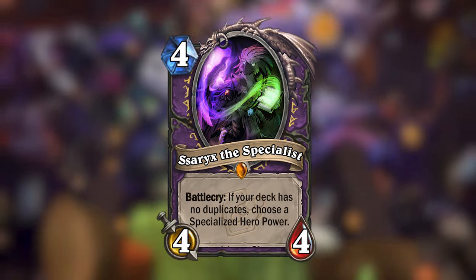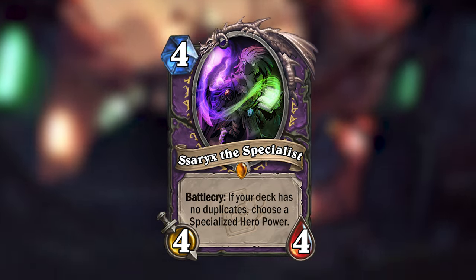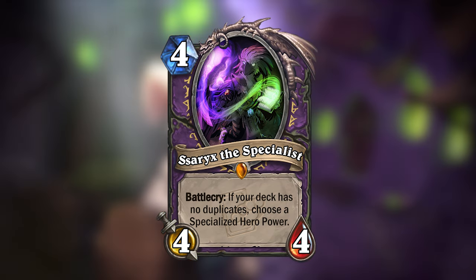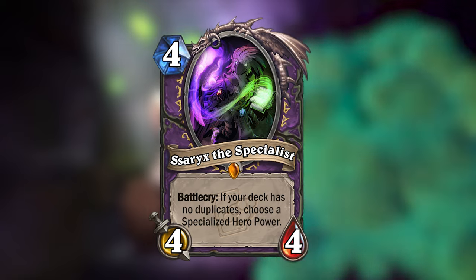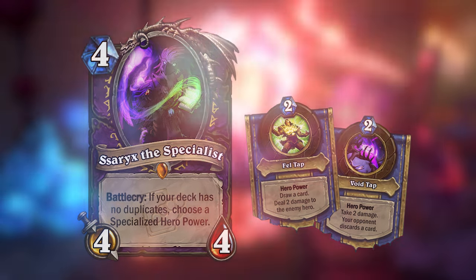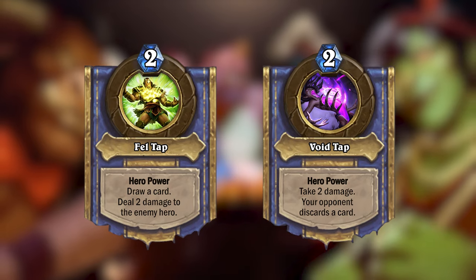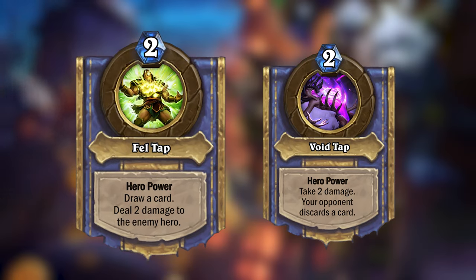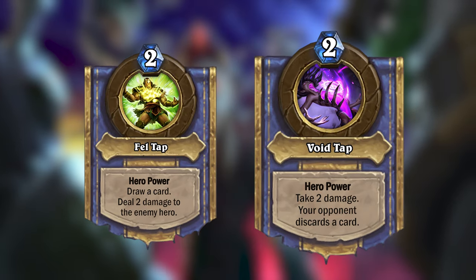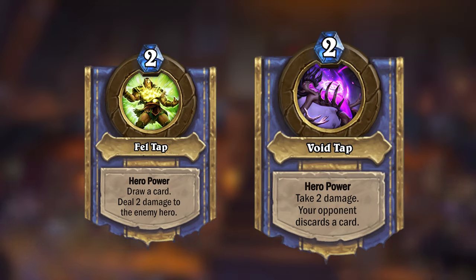Sarex the Specialist is a 4-mana 4/4 legendary minion for Warlock. If your deck has no duplicates, Sarex will let you choose a specialized hero power — two new variants of the Warlock hero power, better than the upgraded hero power. You can choose between Fell Tap and Void Tap, each keeping one element of the original. Fell Tap lets you draw a card and deal 2 damage to the enemy hero. Void Tap deals 2 damage to your own hero but discards a random card from your opponent's hand.